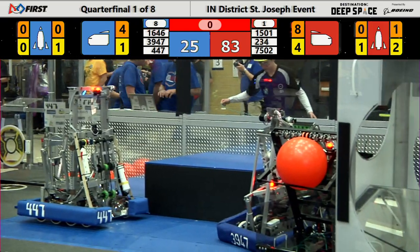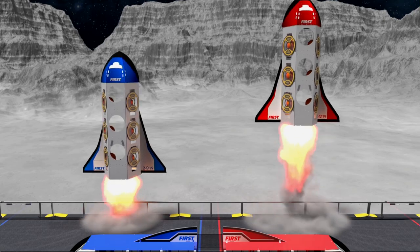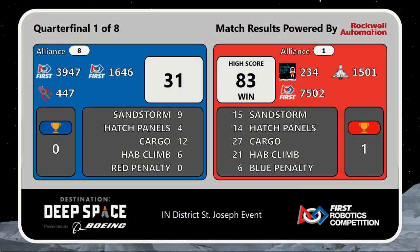We have our new high score. It shows 83 on there. Let's see what it comes out to when the referees are done. That's what happens when you pull all the best teams together — this is what happens when, during Alliance Selection, teams rally together their strategy. Scores are up, and it's the Red Alliance! 83, new high score! Alliance: 234, 15-01, and 75-02. Congratulations, the Red Alliance.